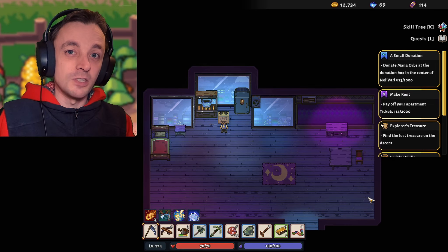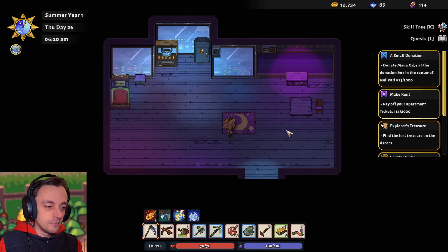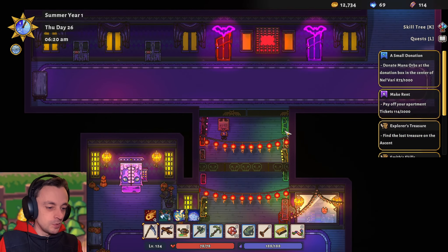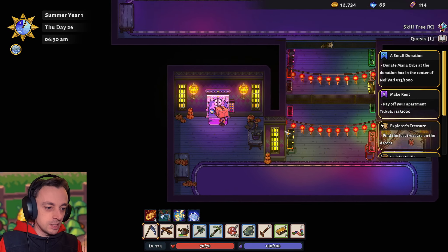Hello there, I'm OJ Puzzlefroats and welcome back to Sun Haven where we are in the monster city in our apartment. But that's left us with an excessively large ticket amount to make up. We have 114 tickets. I've been visiting the farm on the rooftop and I want to have a look at what wonderful things we can make on that farm. So it'll be interesting to see.